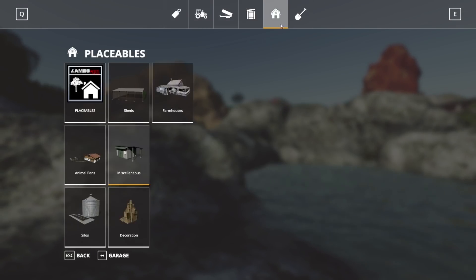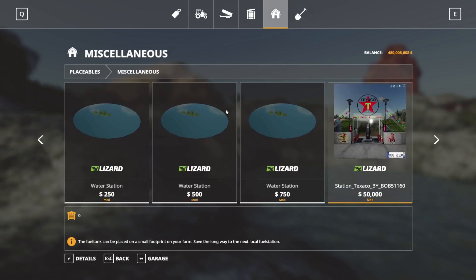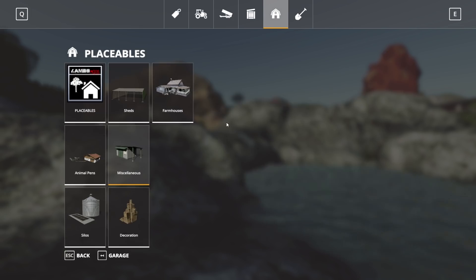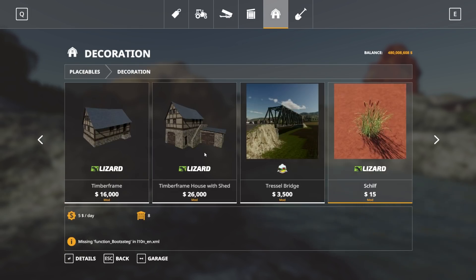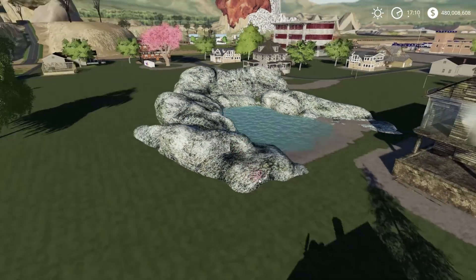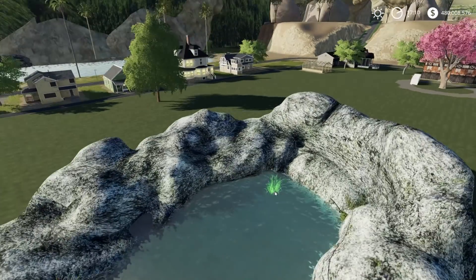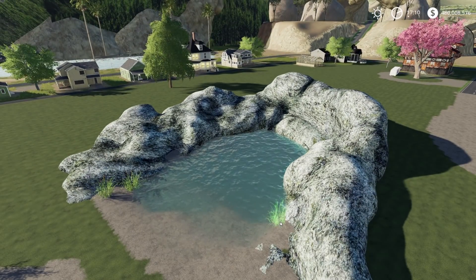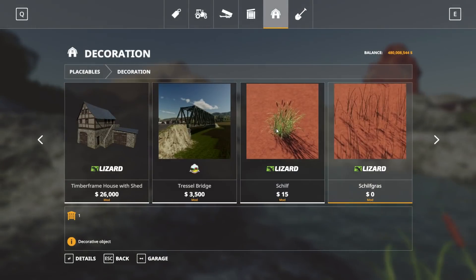We're gonna keep the focus on this house. The next thing I want to add are the artificial plants you can put around this. I can't throw them on the rocks obviously, so I'll throw a few right here. They're artificial but they look pretty real, not gonna lie. That's honestly plenty.